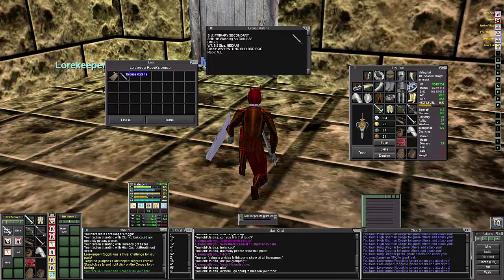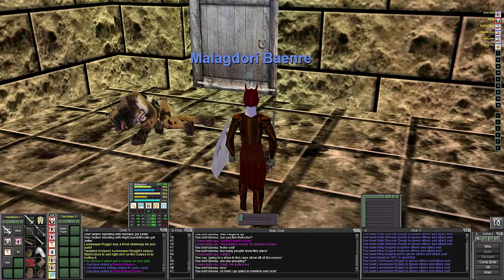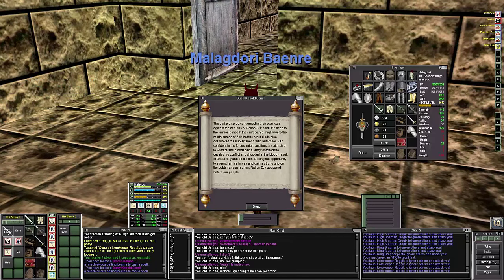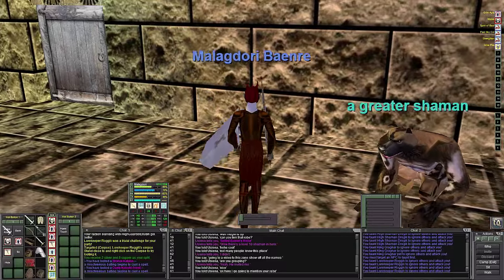A bronze katana drops here — and it actually looks like a katana. So if you want to come and get katanas for your character, this is a great place to do it. You can go ahead and pause and read the scroll if you want — it's really neat, some of the things they have in here.